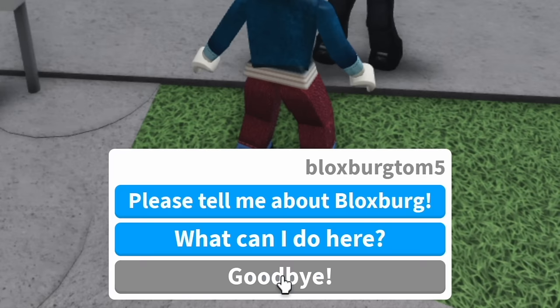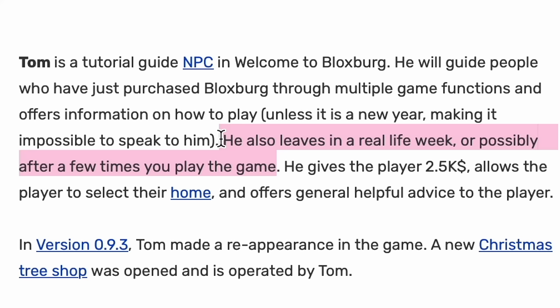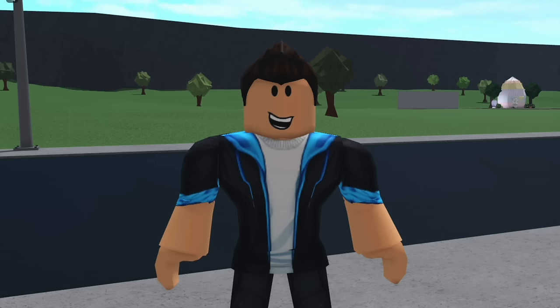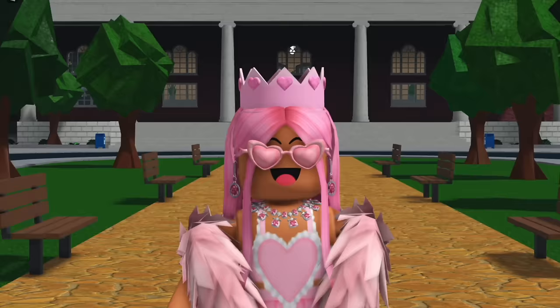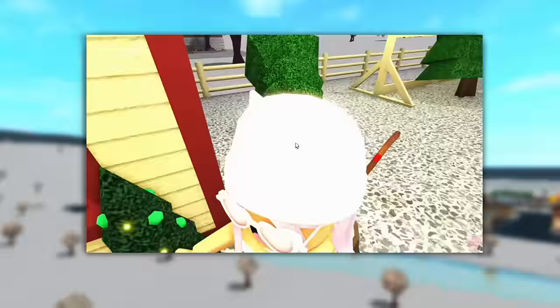When you play the game for the first time, Tom will actually stand outside of your plot for a while and you can go up and speak to him. Tom will tell you a little bit about the game and how to play it, which is pretty helpful for new players. According to Bloxburg Wiki, he will leave after a real life week or after you play the game a few times, but we don't actually have a specific amount of time. He just kinda chills in front of your house for a while.